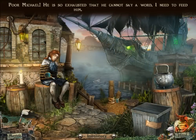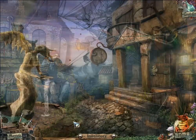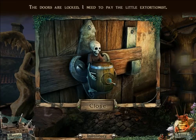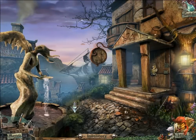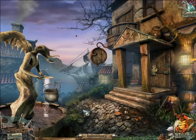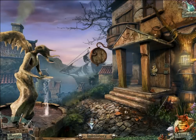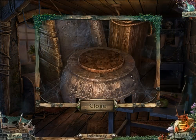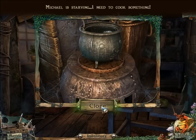I find Michael — he's so exhausted he can't say a word and I need to feed him. I need water, and that's the kettle. The doors are locked and I need to pay the little extortionist. So I have to fill the kettle with water, go back to Michael's house and put it on the stove. Michael's starving and I need to cook something.